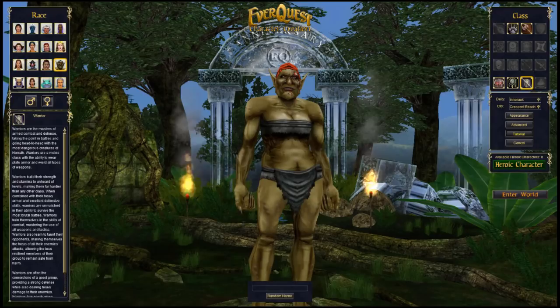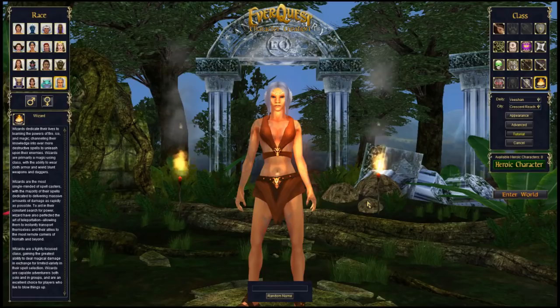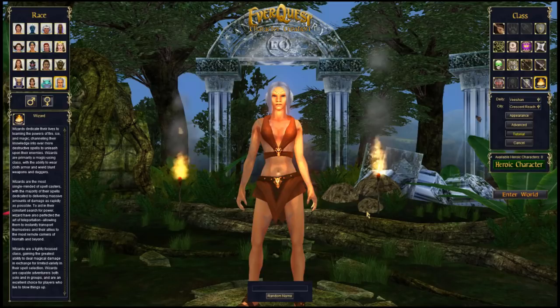And finally, Wizard — they make things go boom. They're probably one of the biggest burst DPS in the game; when they cast a spell it hurts and it hurts bad. They're also one of the two porting classes — after making things go boom they can port you to the Plane of Knowledge, bippity boppity bam, you're good to go.